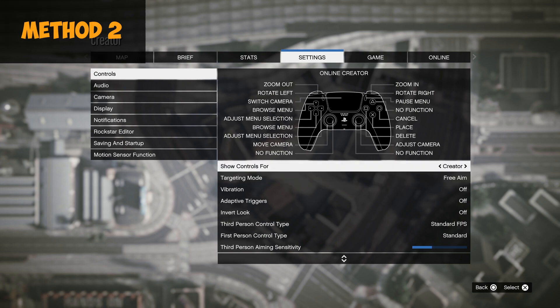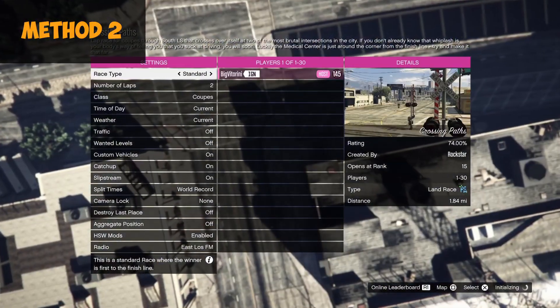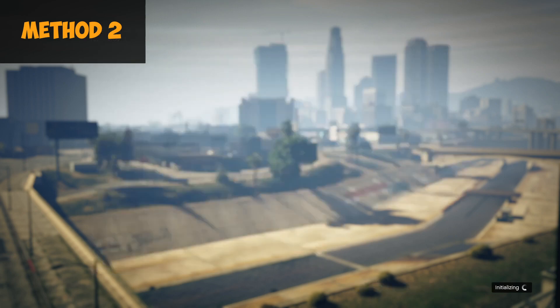If you don't want to change your targeting mode, you will need to join someone who is in a different targeting mode. The same thing applies — you want to start up the job where you want to teleport to, then join someone on a different targeting mode. If you are on free aim, join someone on assisted aim, and if you are on assisted aim, join someone on free aim. Once that happens, you will see two alerts pop up — the first alert you want to accept and the second one you want to deny.